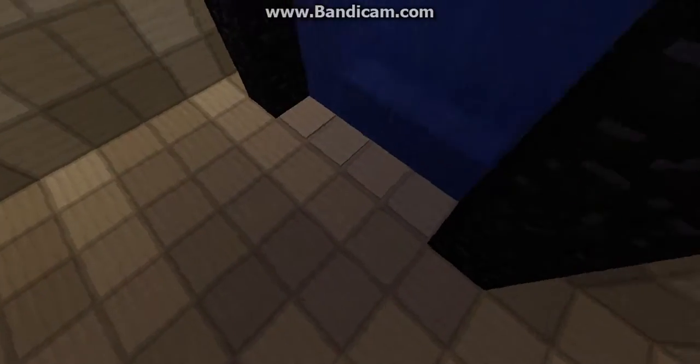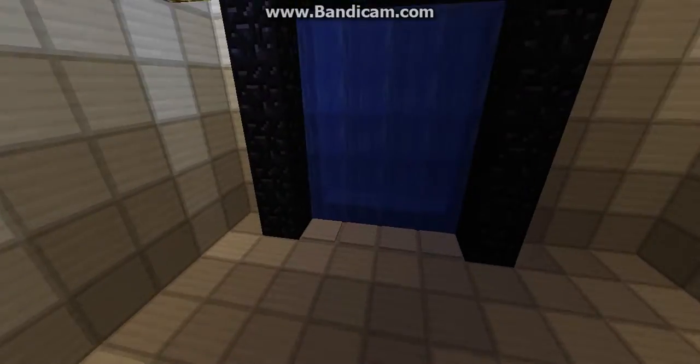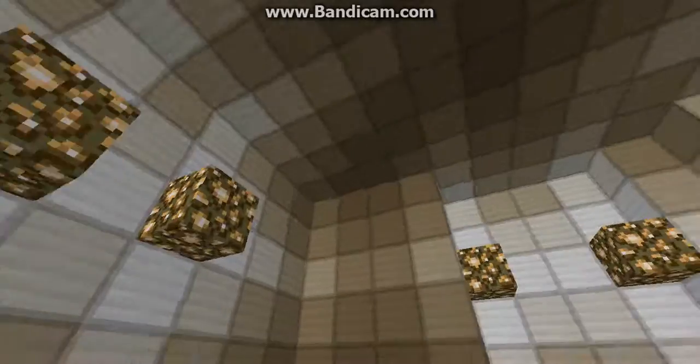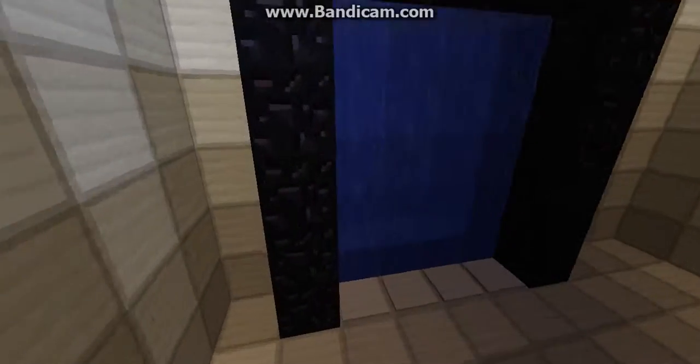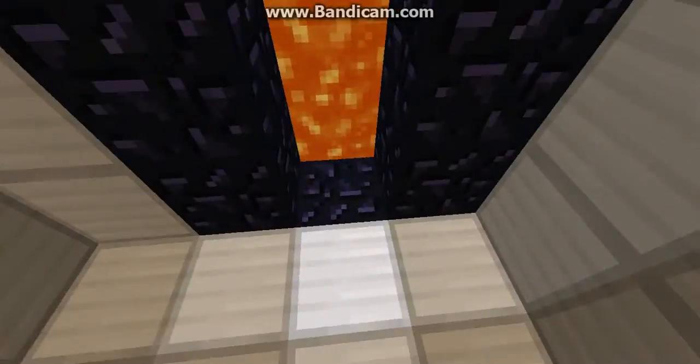We've got four command blocks for each of the weighted pressure plates, which you can stand on. Luckily it's a good thing they blend with the iron, which is supposed to be with the portal thing. So basically when you stand on the pressure plate, it teleports you to the coordinates here.